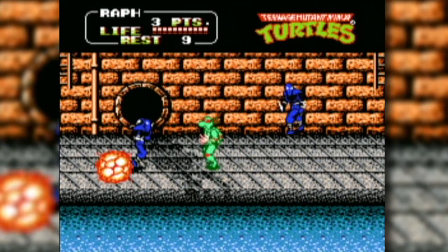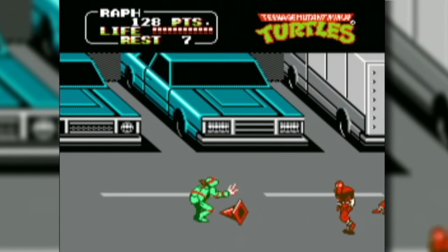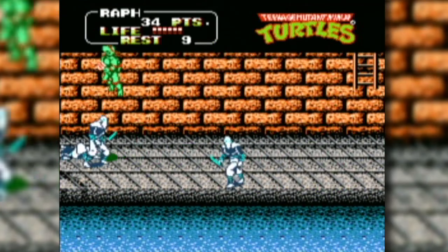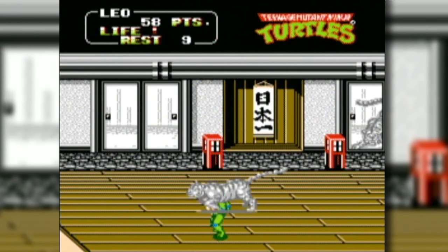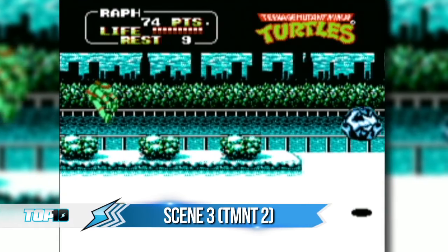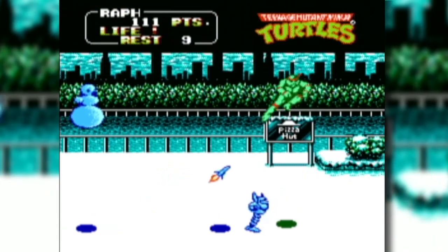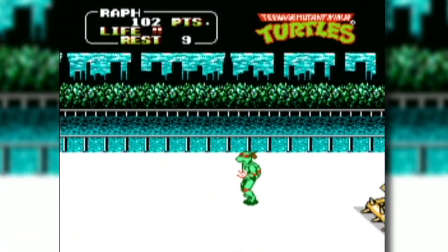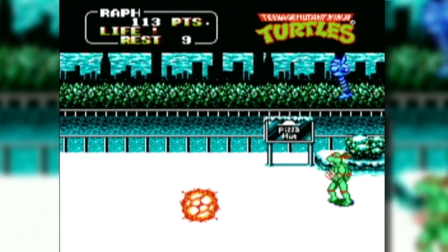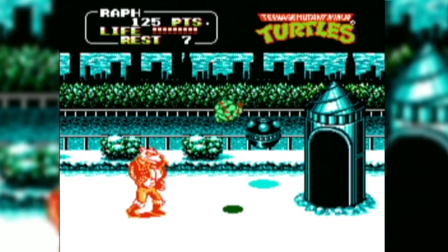Number 6. TMNT2 for NES, as you may know, was a port of the 1989 arcade classic, but it was inferior in every single way due to technological restrictions. To compensate, Konami opted to give gamers two levels the arcade version never got: a really long and annoying dojo level, and of course, a snow level. Scene 3 featured the worst hailstorm you can possibly imagine, foot soldiers who have successfully weaponized snowballs, and robot snowmen with heat-seeking missiles. The coolest thing was that it acted like an extra subplot exclusive to the NES, in which you save New York from a massive snowstorm — by fighting a polar bear racer at the end.